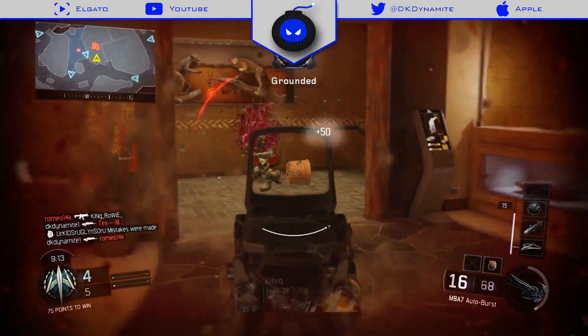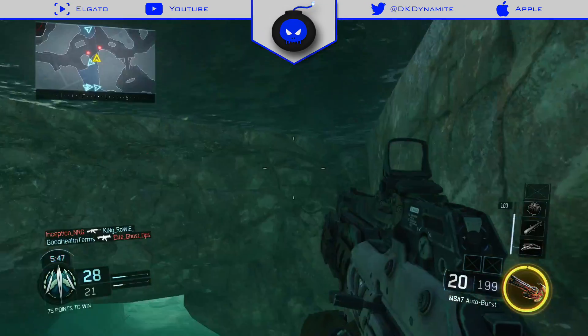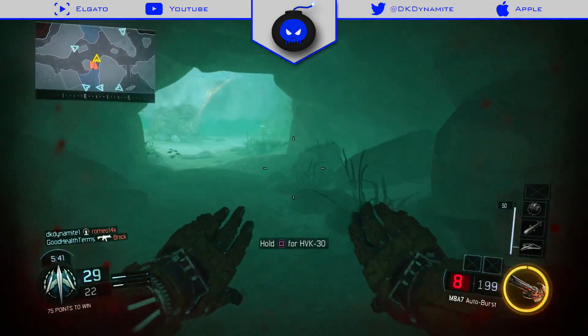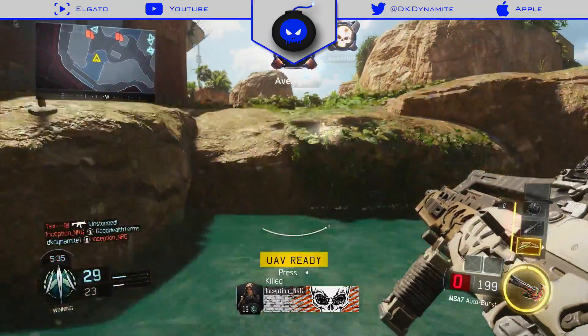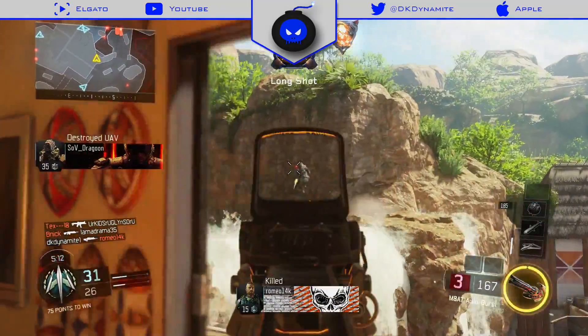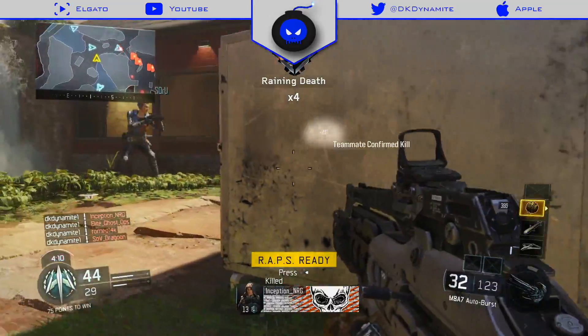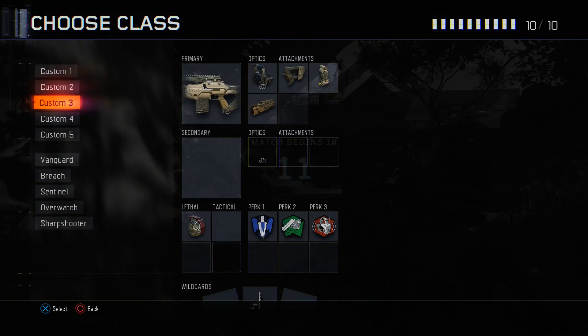As far as my class setup goes for the M8 at the time of the beta, it included a red dot sight, quick draw grip, and FMJ. I also threw in the perks known as Afterburner, Fast Hands, and Awareness. I was also using a lethal grenade and the Primary Gunfighter wildcard. I'm assuming this setup will probably vary by the time the game comes out — I'll probably switch a few things out and I'll keep you guys updated on that.